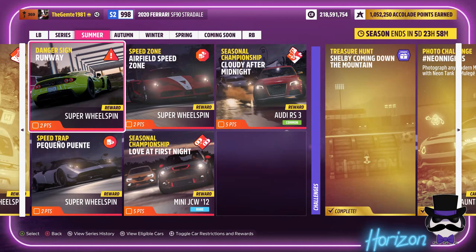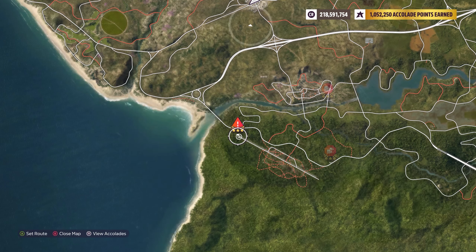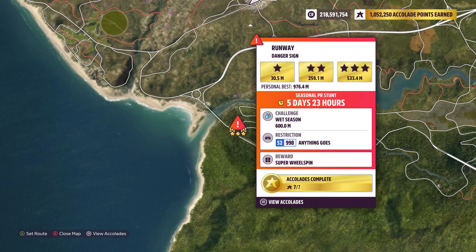Welcome back. So we're doing the Danger Sign Runaway, basically the old runway site with the massive jump. Basically the location you want to be looking at, this one here.